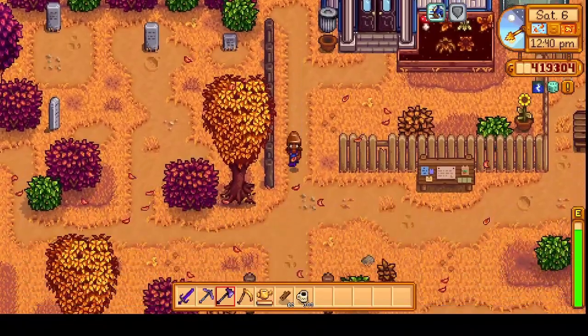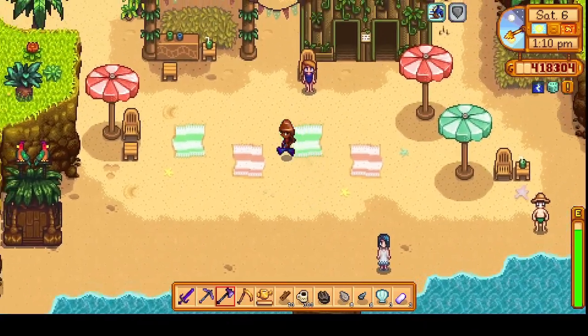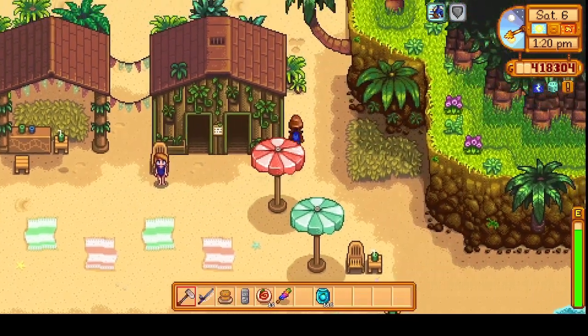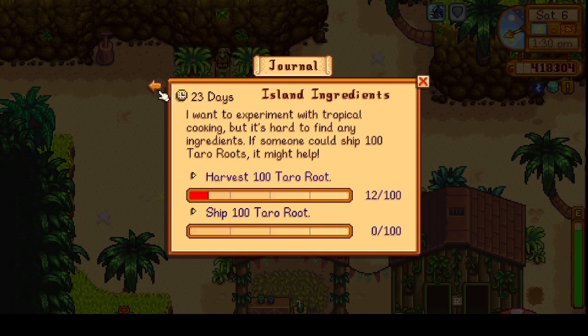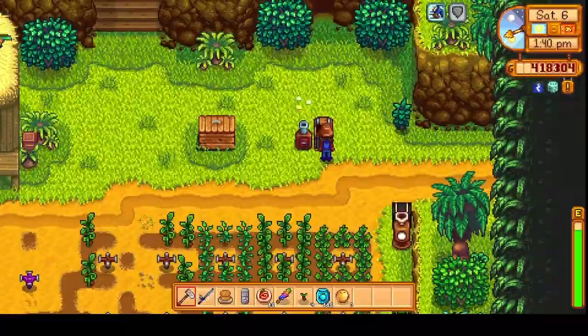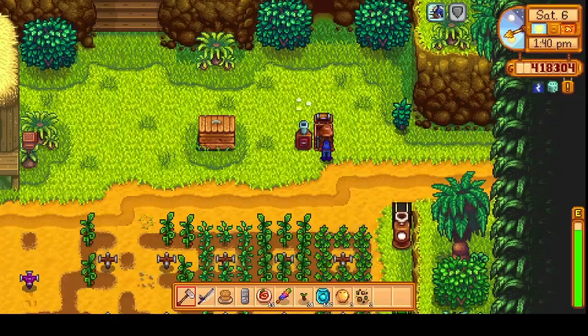Let's check the trash and head over to Ginger Island. We did have to interrupt Willy on his day off, but he was happy to accept the thousand G's. There are three golden coconuts here. We need to plant taro roots still — let's do that. Got some mixed seeds out of it too. Got 17 taro roots — we'll take that.